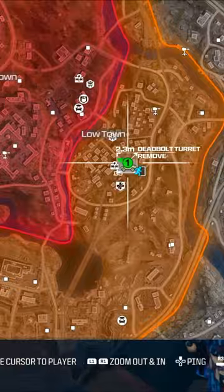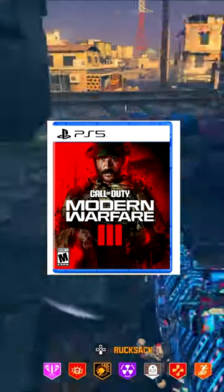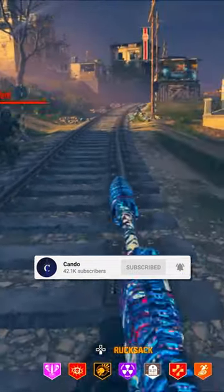In today's video we're going to be talking about the deadbolt turrets — how to activate them with ammo mod circuit boards in Modern Warfare 3. Thank you guys so much for 55,000 subscribers; we've gained like 500 this week. Let's get into it.